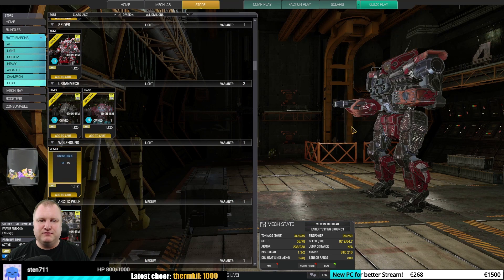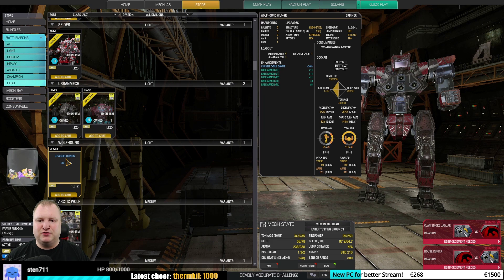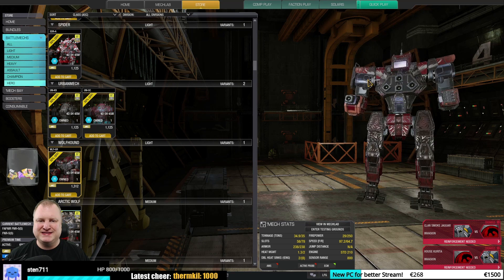Same thing goes for the Wolfhound Grinner — a very, very strong Wolfhound. Can run ECM, has bonus armor. Five medium pulses is a very good build for that thing. Must-buy, in my opinion.